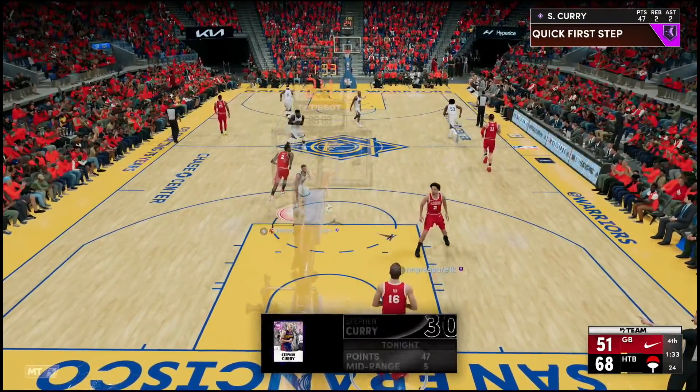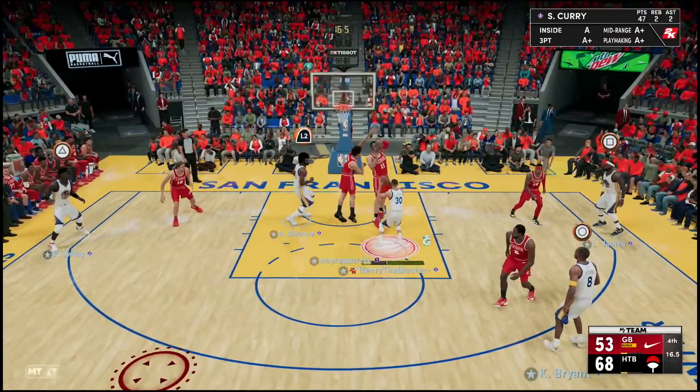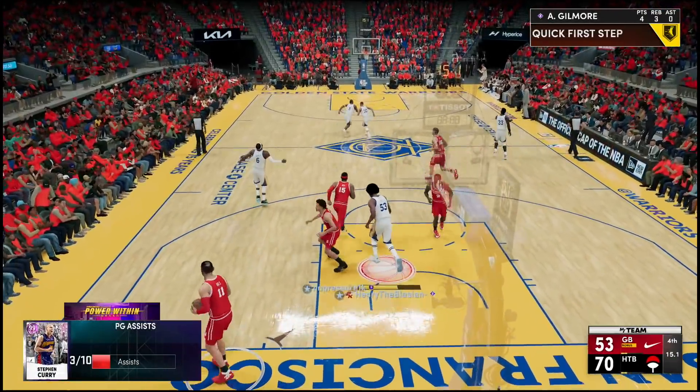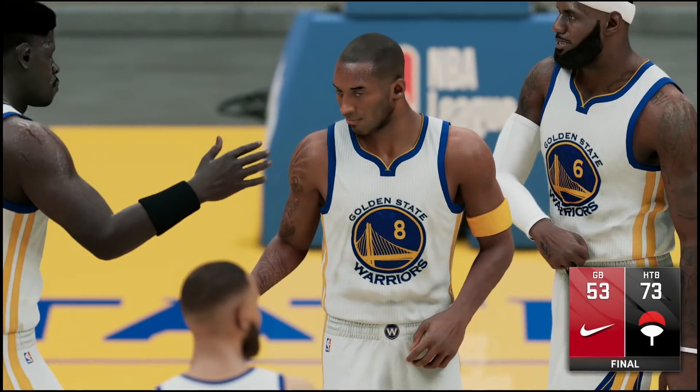As soon as I saw Kawhi Leonard, it was either he was jumping into a foul or it was gonna be a clean block — I had to take my chances and it worked out. This is about to be 45 points for Wardell. Little Curry, got him, easy crossover going down the middle — easy dunk. Spin move, pump fake, inside to my big man, easy dunk — one more assist to end the night. That's the game! Big GGs to my opponent — we win 73 to 53 courtesy of Steph Curry.